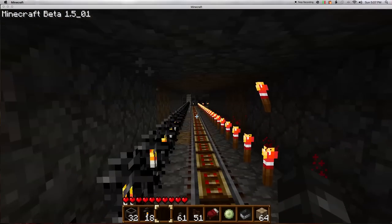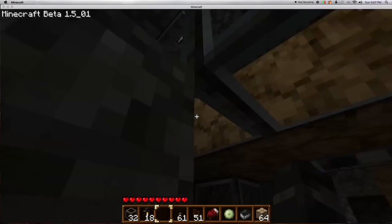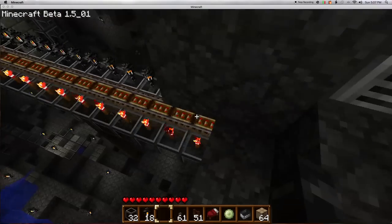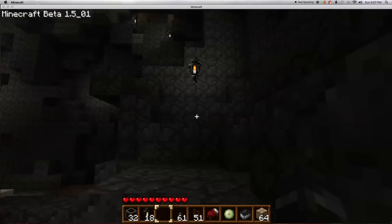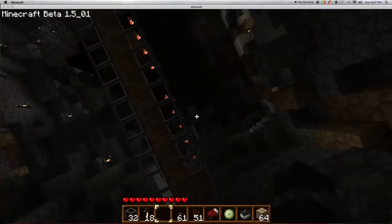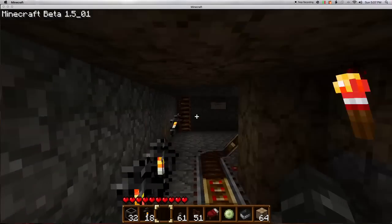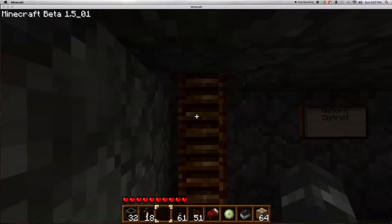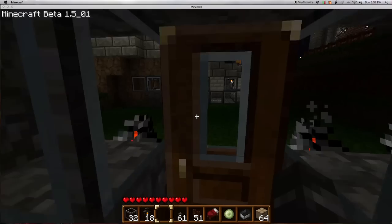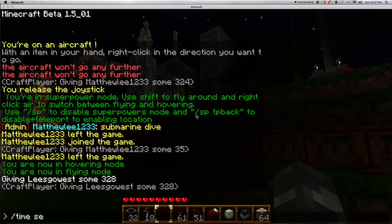Now I need to head all the way back to the governmental district. Ugh, this is such a pain. Oh my god. This fly mod that we have is terrible. You have to hold shift while pointing your cursor in the direction you want to fly, and it's completely out of control — not controllable at all. Here we go. Historic district. It's night. Alex, are you still there? I don't believe he is. Funny.